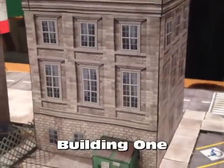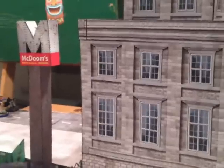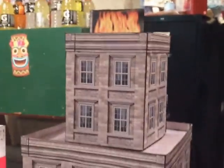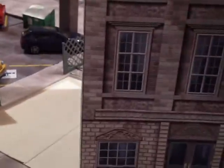We're going to start with what I'm calling building one. This building is made using a gray block and brick style — pretty neat piece. It's three stories, and what's neat is it has an optional two stories you can put on top. The optional top piece comes off, so you can have a three-story building or bump it up to a five-story building, which is very cool.